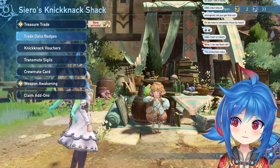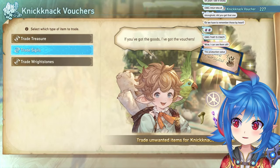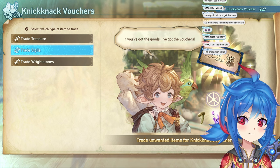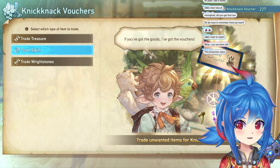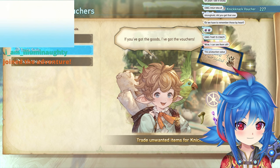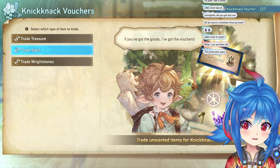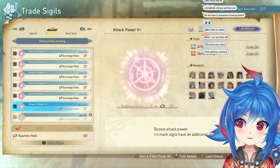Now for Rite Stones. You can sell those over here at Siero Cart for Knickknack Vouchers. She gives you more Knickknack Vouchers for them, which you can use to roll more of her Scam Gacha. You take the stuff you get from her Scam Gacha and then you sell it back to her so you get more tickets, so you can roll even more Scam Gacha. There's something sus going on, but you can sell all of your sigils over here.